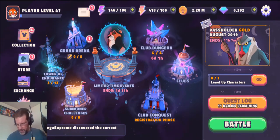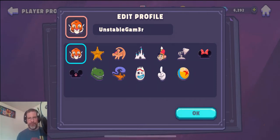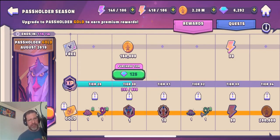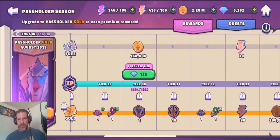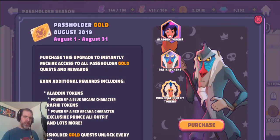I unlocked this cute little character through the pass holder. The pass holder gold for August 2019 has 50 tiers — I've gotten up to tier 30. I don't go hardcore on this, I play it a fair amount. There are 11 hours left to complete it, and upgrading it costs actual money. It's $4.99, which is not super expensive.